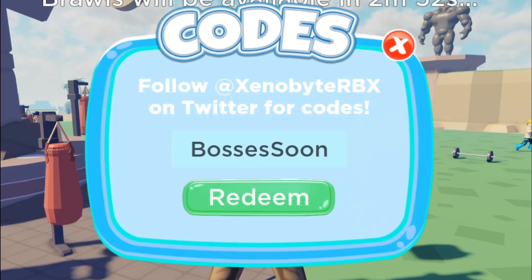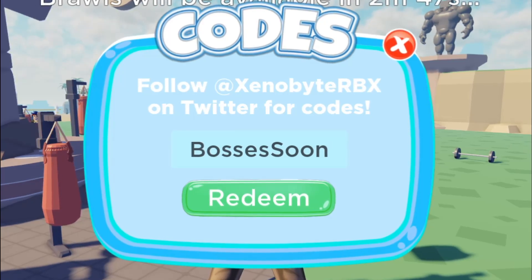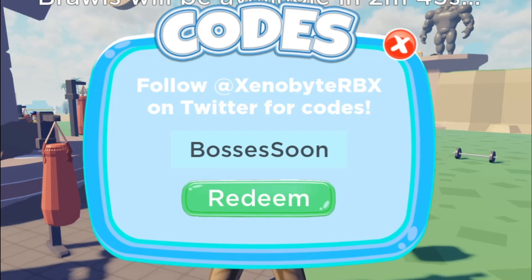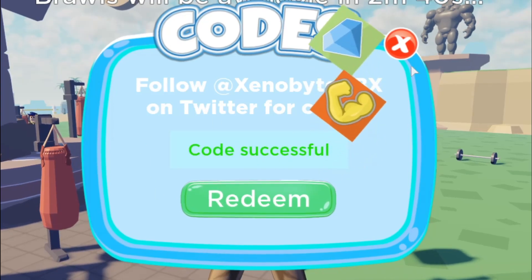The second code is 'bosses soon.' I wasn't sure what it would give, but it gives 100 gems and 50 strength.